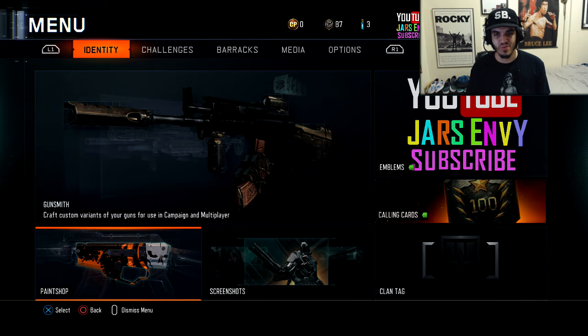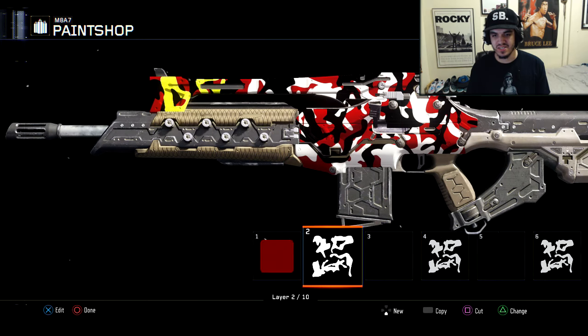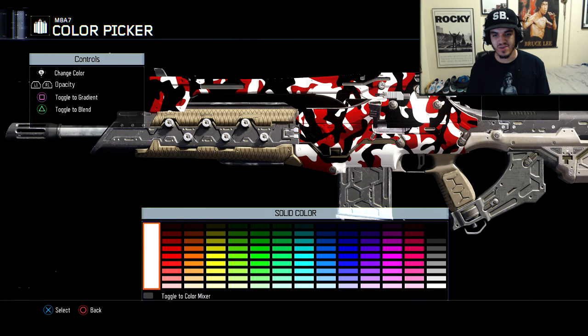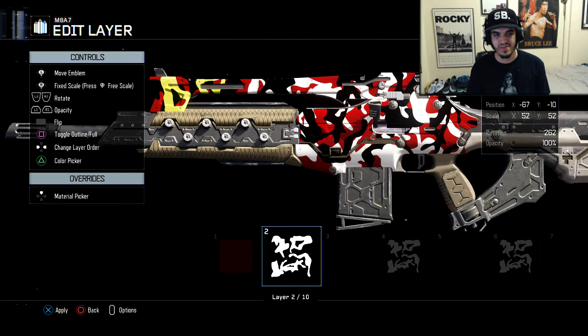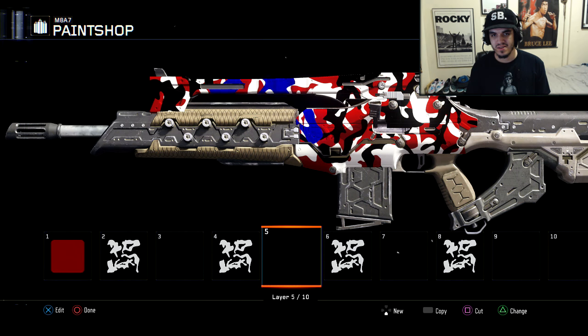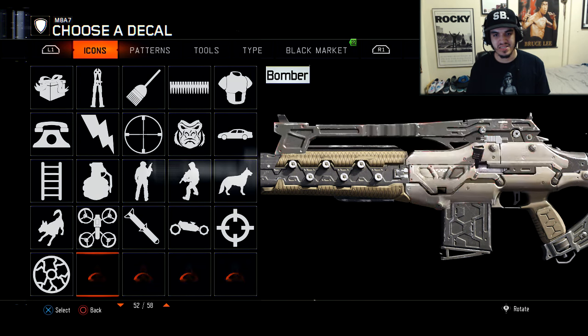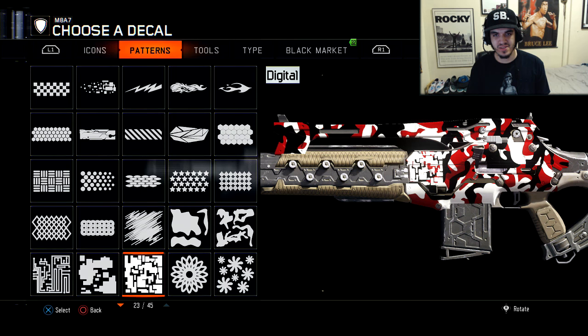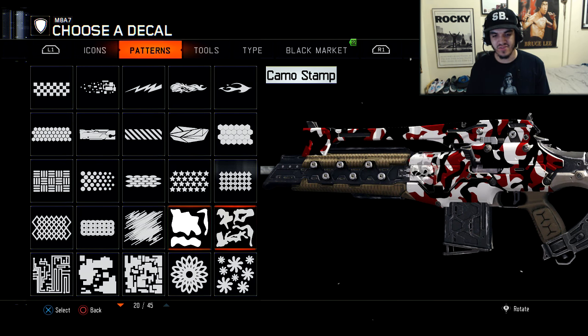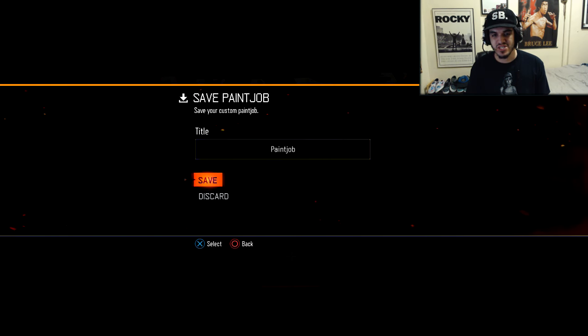Let me show you the pattern one more time. So the pattern is pretty much this thing right here — I don't know what you would call this thing. I use the paint job all the time and I don't know how to work this thing. Okay, we go back here — go to Patterns and it's Camel Stamp. There we go, that's right there. You could try other stuff if you like, but that's the one I used, and that's pretty much the camo there.